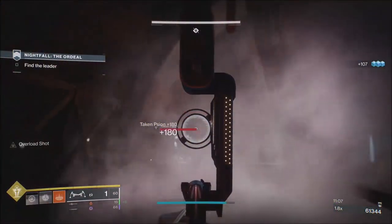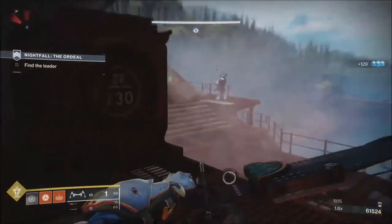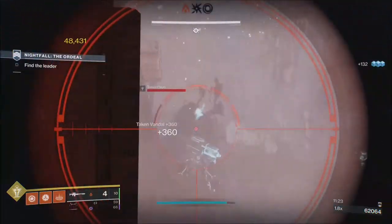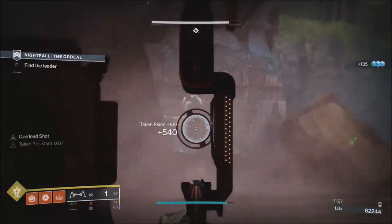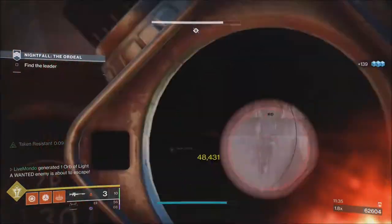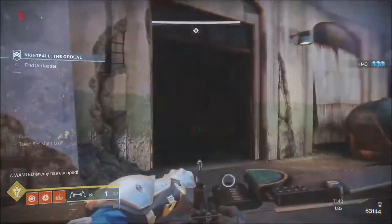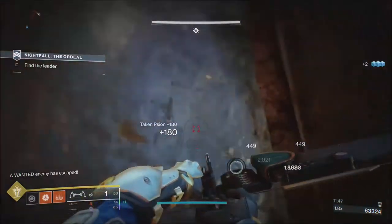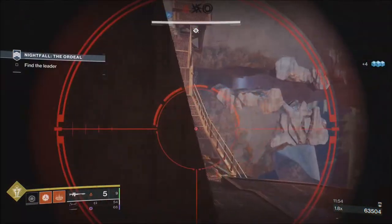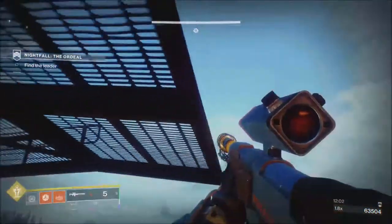I put a grenade up here — it didn't kill all of them, but it killed enough that I wasn't going to get overrun with these Scions. There's another overload down on the platform and an unstoppable, so what we're going to try and do is just clear the way a little bit with these normal Taken Vandals first, and deal with these Scions. Be careful with these boot things — always move forward carefully and be very considerate of your surroundings. Don't just push up to get a kill because getting knocked off the edge is just annoying.